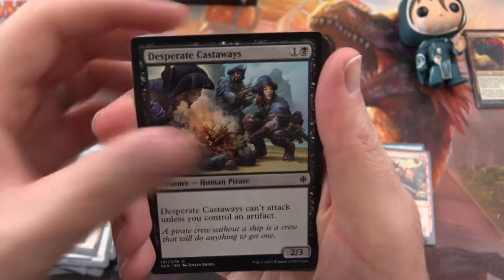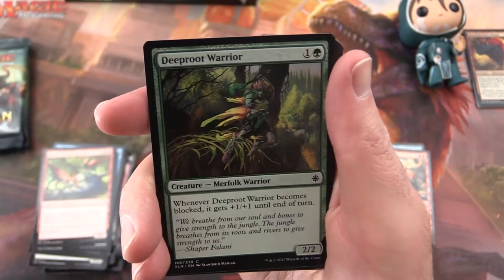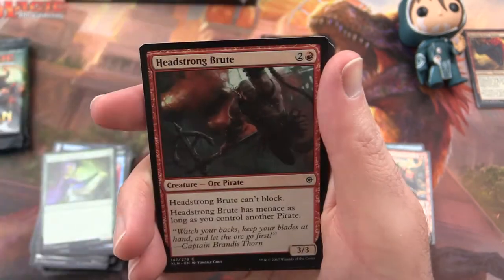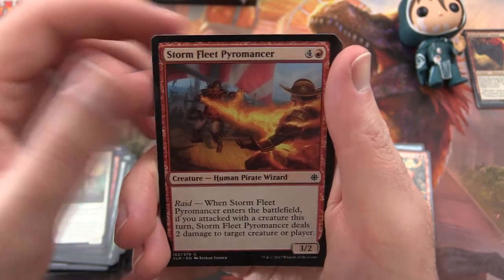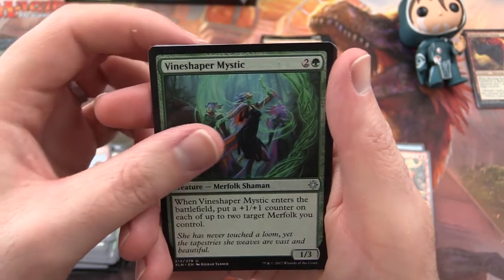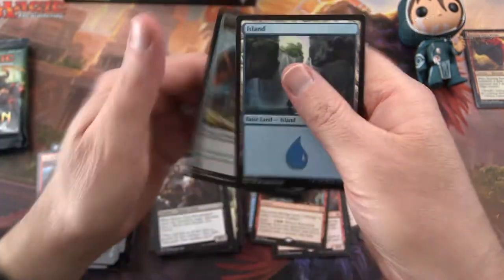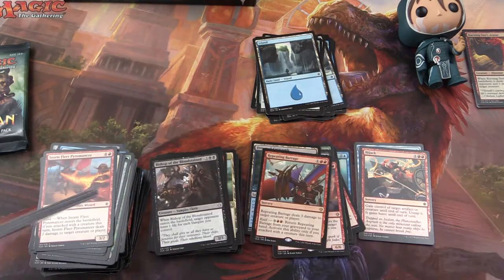Pack 9: Desperate Castaways, Sun-Crowned Hunters, Vampire Zeal, Deep Root Warrior, One with the Wind, Tishana's Wayfinder, Prying Blade, Headstrong Brute, Tanjali's Caller, Storm Fleet Pyromancer. Wily Goblin again as the uncommon. Vine Shaper Mystic, Bishop of the Bloodstained. And Repeating Barahach is the rare. Getting lots of treasure tokens — they're almost like the servos in Kaladesh or Aether Revolt.